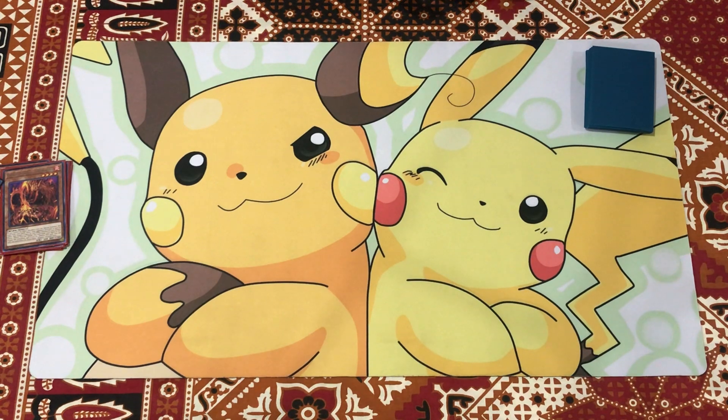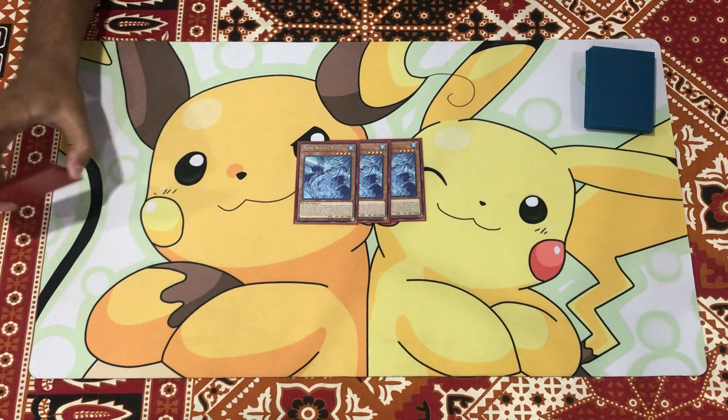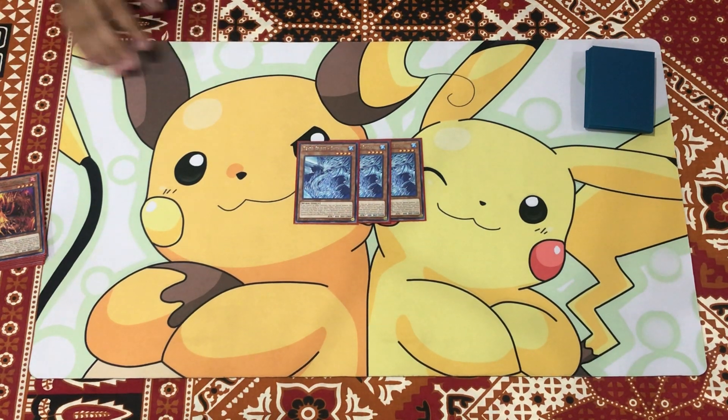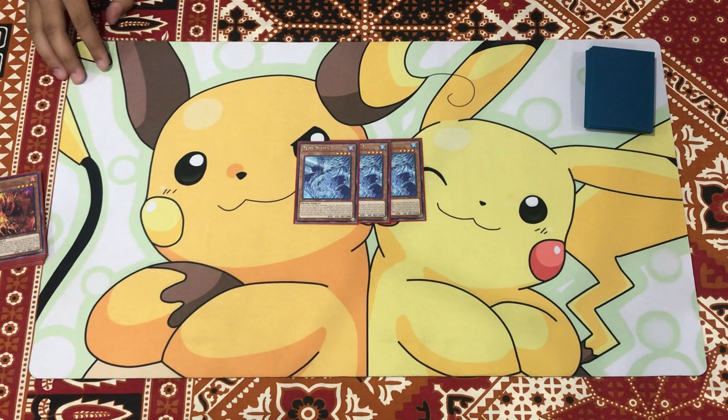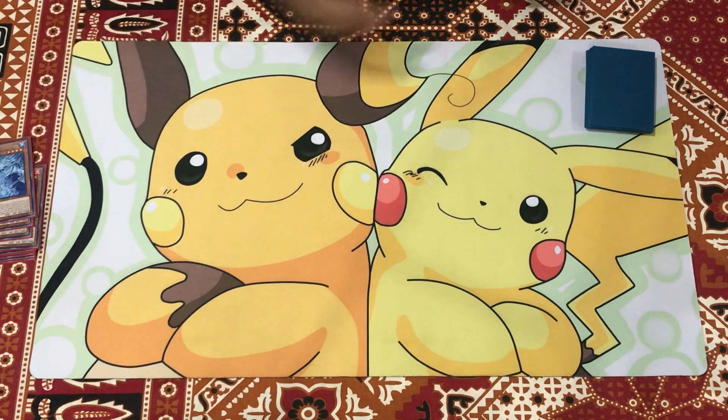Next up we have triple copies of Tenny Spirit Stana. What Stana does is give protection — if non-effect monsters you control are destroyed by battle or card effect, you can banish it from your graveyard to revive back one of those destroyed monsters. It helps you almost stall out your opponent, and if your opponent pops a card during your turn to interrupt your plays, you can just banish it and revive the monster and keep going. Really nice, gives you more protection.